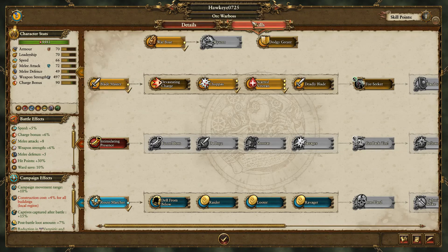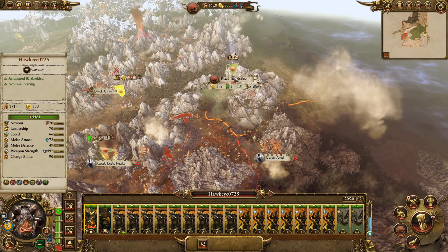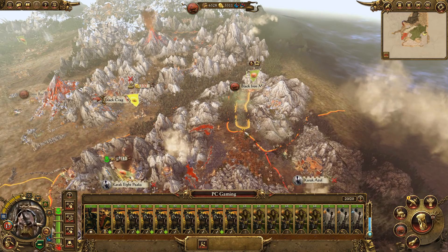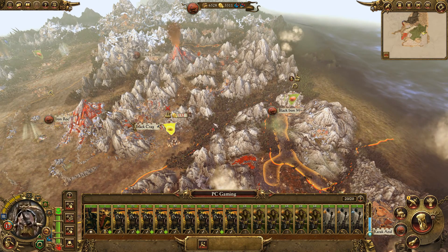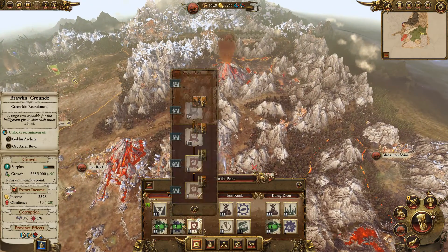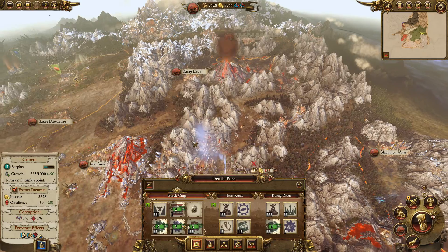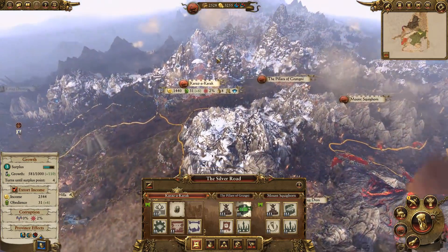Hawkeye — you keep leveling, man. We can push down with this army. Oh, can we jump across now? No, it's not going to let me. We'll jump down here then. Maybe it'll let me jump across next turn. I would like to get back to help Black Crag if I could. It'd be horrible if we invest all this money into it and then actually lose it.